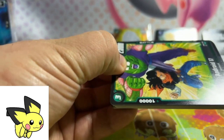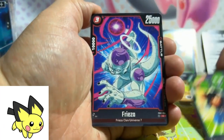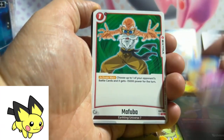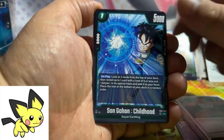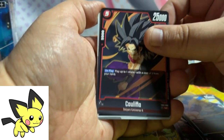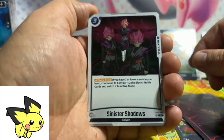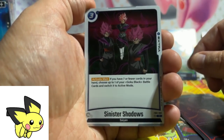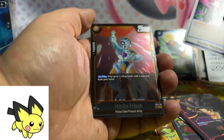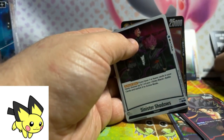If these are like every other Bandai set we should see two hits a box. Hopefully we get a double alternate art box because I know sometimes those sets can be the regular art secret rares. Trunks Future, Khalifa, Sinister Shadows — that artwork is sick, look at that. I'm a huge fan of Goku Black so that's really cool, especially the Rose Goku. Mecha Frieza rare, and another code card.